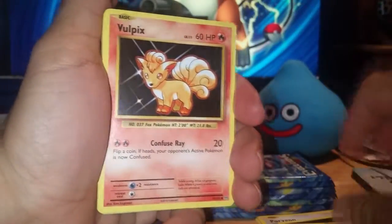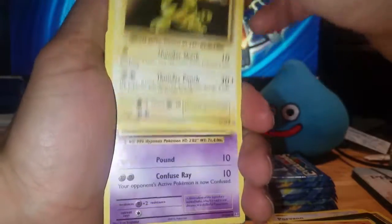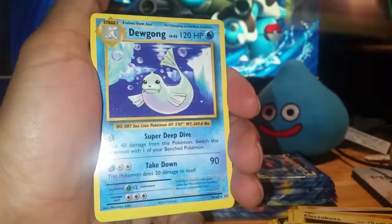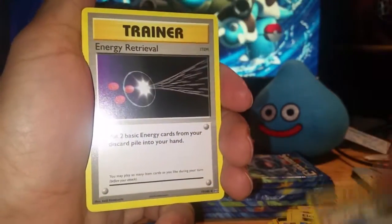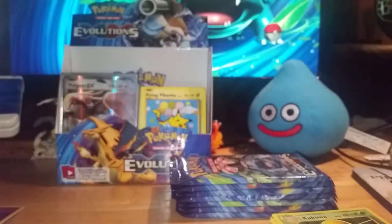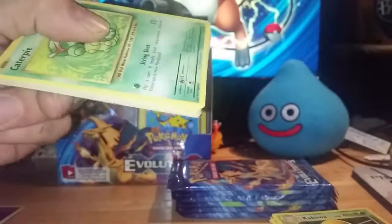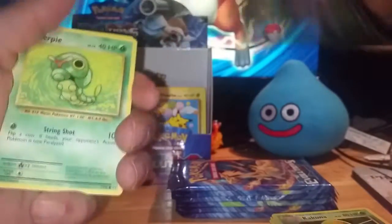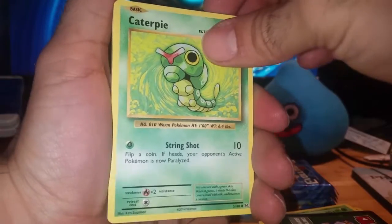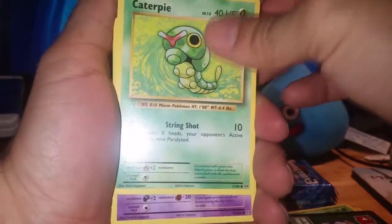Pack five: Sandshrew, Vulpix, Electabuzz, Drowzee, Ponyta, a Reverse Potion, Dewgong, Blastoise Spirit Link, Energy Retrieval, and Kakuna. I'm pretty sure at this point I've already completed the Commons and Uncommons — maybe even the regular rares. I think I'm almost done with this set and it hasn't even been a whole month, maybe more than a week.